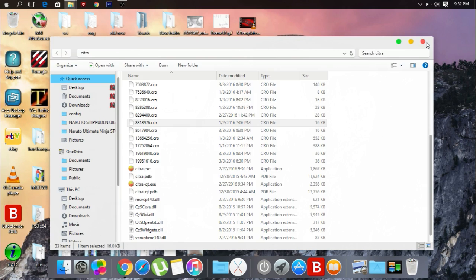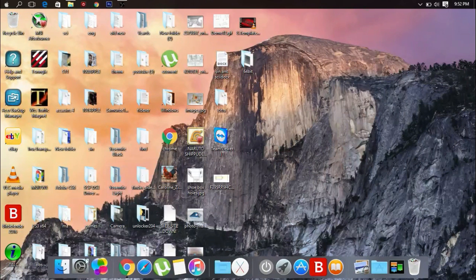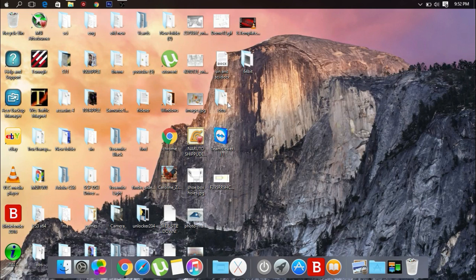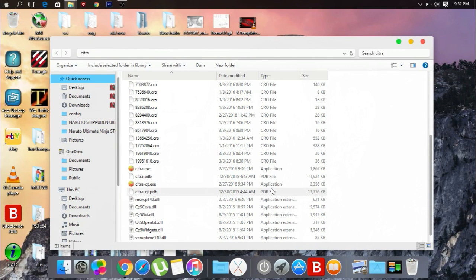First you need to open up the Citra folder. When you open it up, scroll down a little and you'll find 'citra-qt.exe'. Mind you, this is not the Citra that you can get from the website — there are a few more files. It's supposed to make it run a little bit faster and also be able to support Pokemon X.